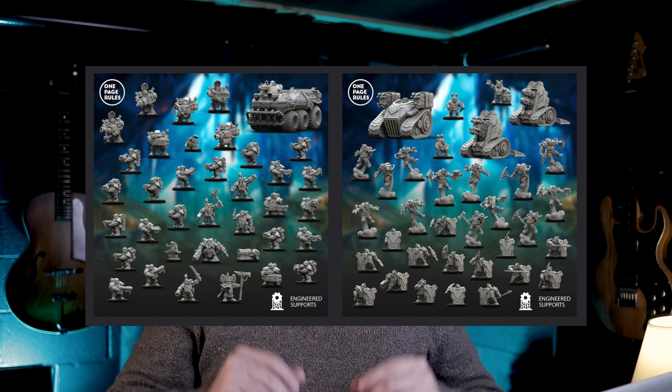That concludes the February OnePageRules release and news update. February was the last release for the Dwarf Guild, so that whole army should be complete, and next month they should be releasing the High Elf Fleet — I'm pretty excited for that. The Dwarf Guild is a great army to start with: they're slow but pack a lot of power. They're nice and beefy, so they're easy to print. I really like this biker model — it kind of reminds me of Harley-Davidson riders, and since I grew up around bikes with my family, I've been inspired to get some orange speed paint. We'll see where that adventure takes me.